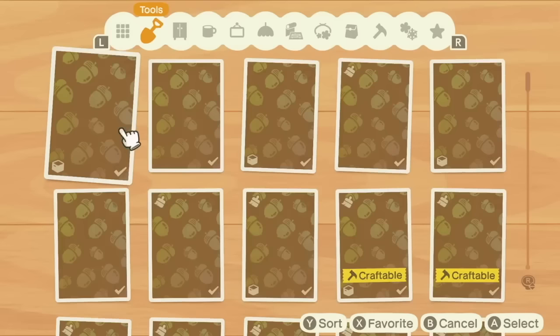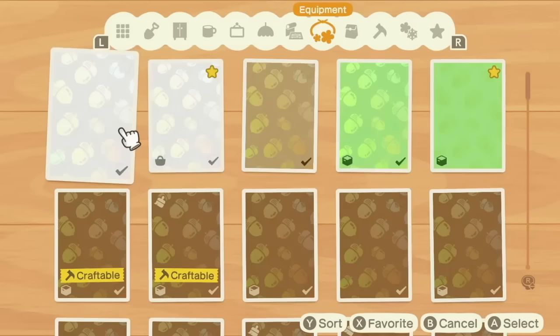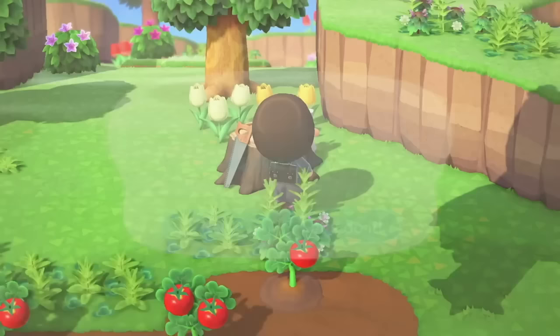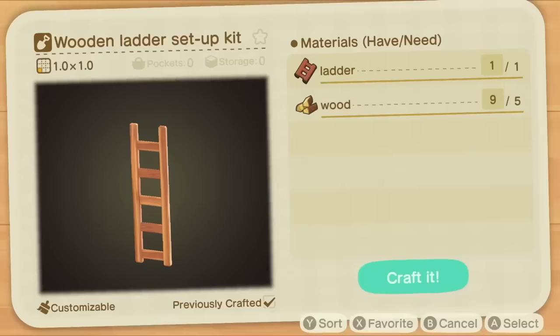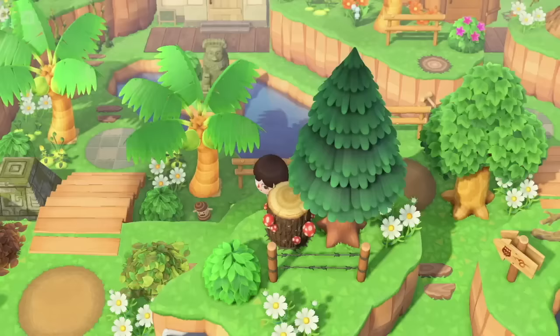Speaking of spamming buttons, you can spam the A button to speed up crafting. Crafting can be quite a slow process sometimes, and although we don't have bulk crafting in the game — which is a shame — it can be really useful to speed things up so you don't spend too much time in the crafting menus.